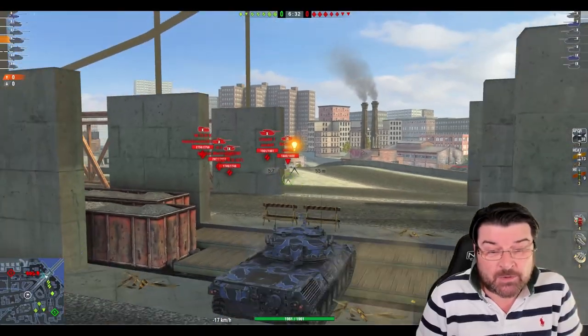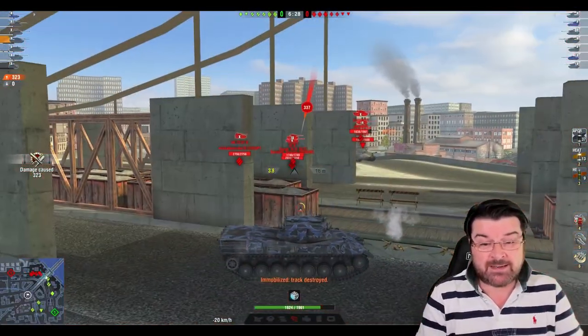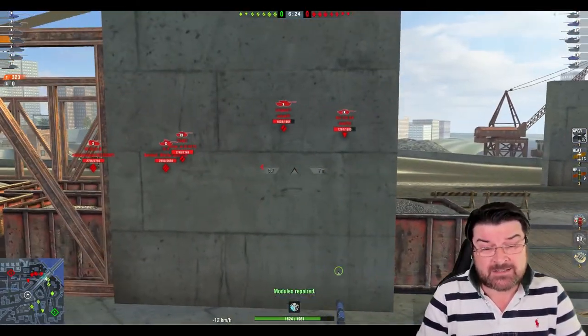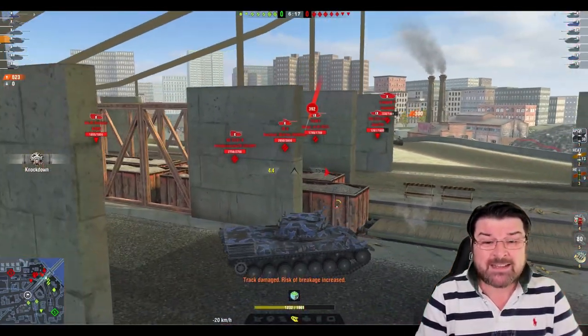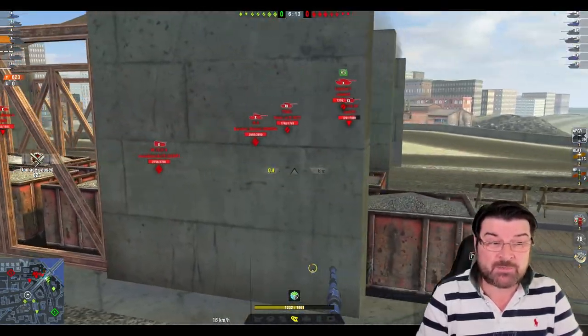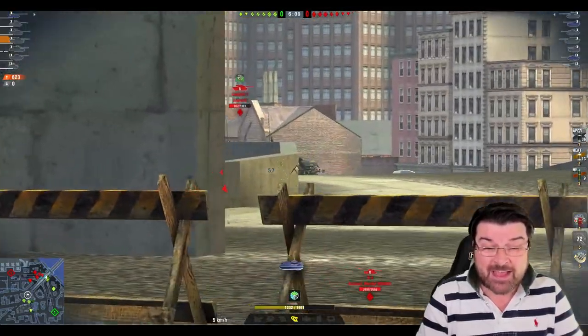Now I don't know about you but I'm one of those guys who generally struggles in the Leo 1. Why? Well because its armor is pretty non-existent - it is a paper thin tank, and if you stick it in the wrong place then you get smacked. Just like that - Jory knocks for 300 and gets 392 taken out of him. And that can happen.